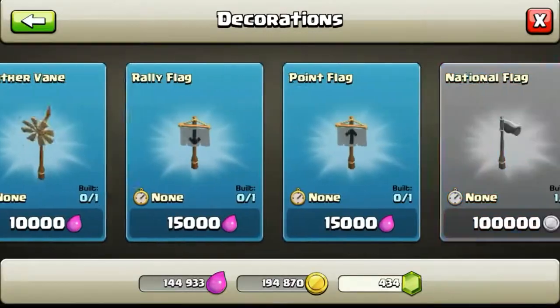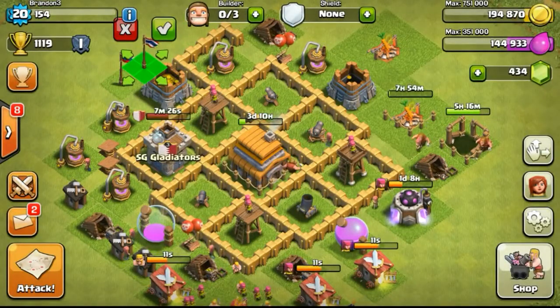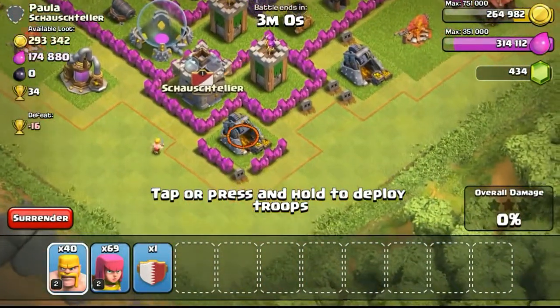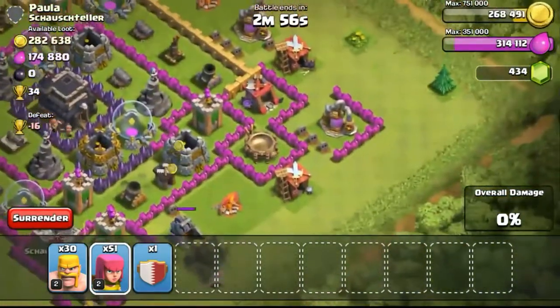Of course there are also times where I take quite a while to find a raid — maybe even up to 5 to 10 minutes to find a base with around 100,000 or so. Then this base appeared which was almost 300,000 gold.